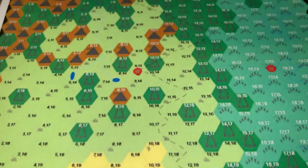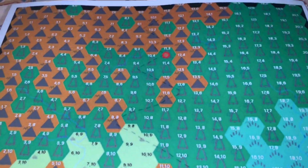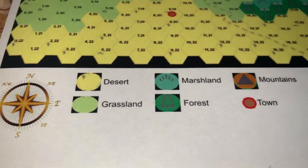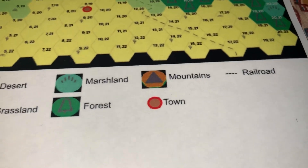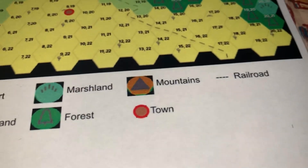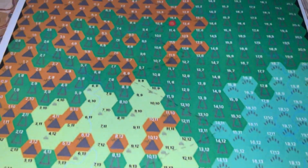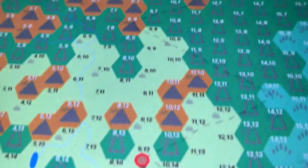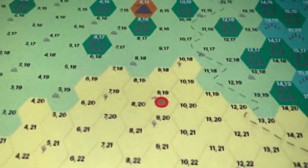The hex map contains all the different areas you can explore throughout the Wild West. The different terrain includes the desert, grasslands, marshland, forest, and mountains. There's also a railroad that runs all the way up the middle of the entire map, plus four towns — one in each corner and one in the desert.